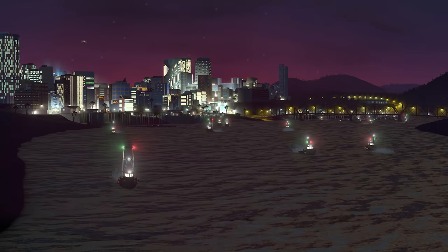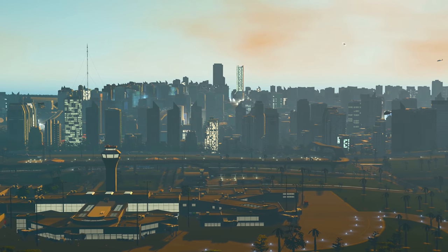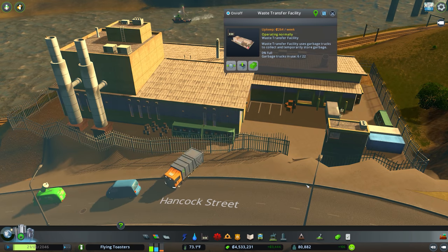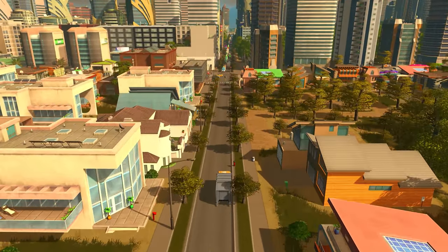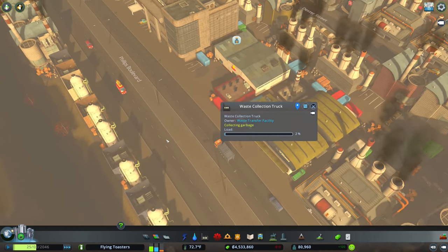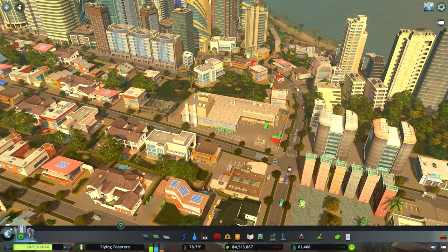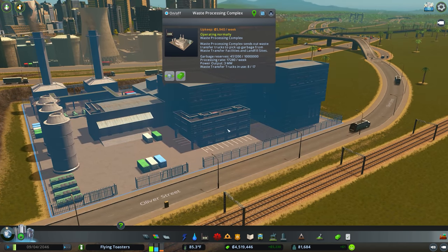Thankfully there's a good bit more to go over, just not really related to fishing or harbors. They've included a bunch of stuff regarding water and waste management, bus systems, transportation hubs, and aviation, and city services. Starting with the water and waste management buildings, adding on to the usual citywide garbage service, with the two main new buildings being the Waste Processing Complex and Waste Transfer Facility. Each sends out transfer and collection trucks to handle trash in between the normal trash collection stuff, picking up garbage from landfills, incinerators, and Green Cities recycling centers, then taking them to a transfer facility before being taken to another place for their final destination.